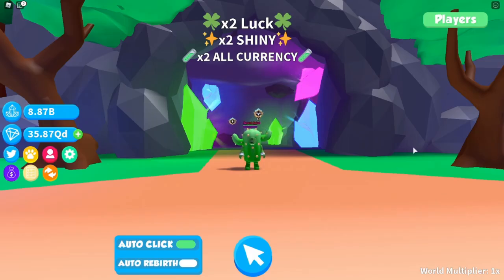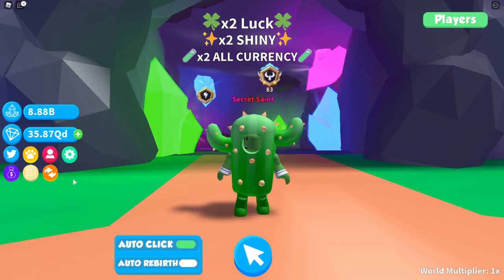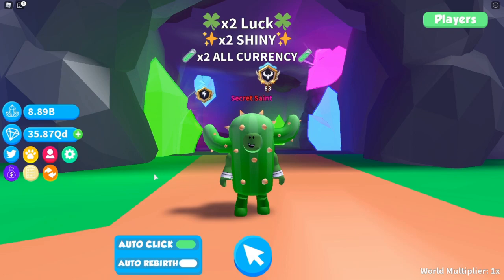We're here once again inside the Simulator. As you can see, I have changed to my lucky cactus. We have moved up to the 83rd place on the rebirth leaderboard. Everything is good, and we even hatched an oceanic blazing gem.